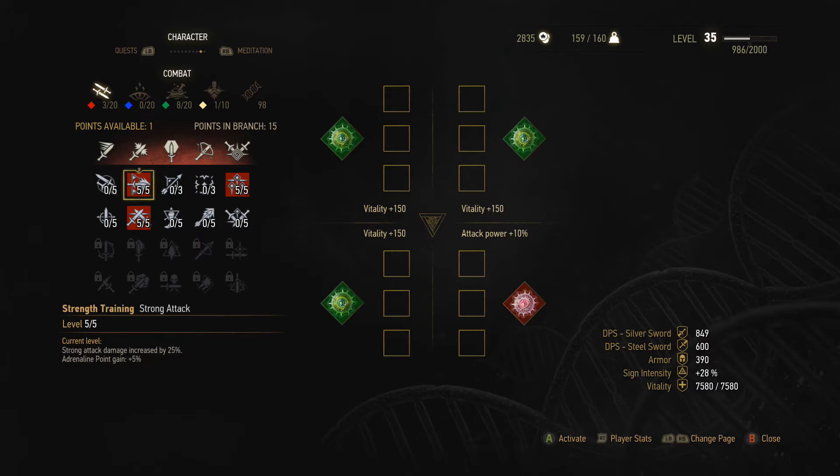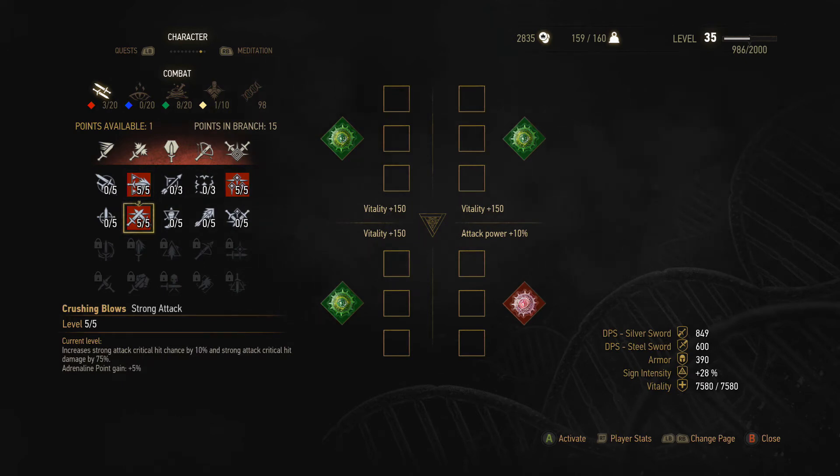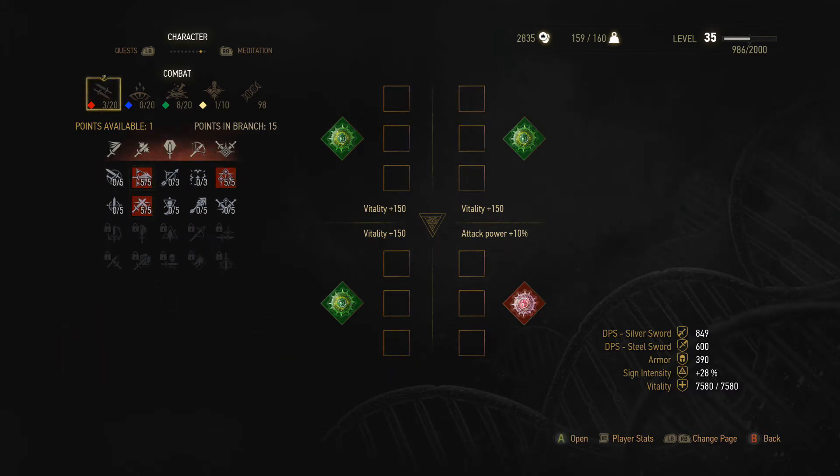Now let's look at combat skills - you want three combat skills here. You could grab Muscle Memory and Precise Blows if you prefer fast attacks; however, I've built this around a tanky style with lots of health, slow attacks, and I'm also using the Ursine armor to get the benefits to strong attacks. So I'm putting five out of five points in Strength Training - strong attack damage is increased by 25% plus 5% adrenaline point gain. I've put five out of five in Resolve in the Battle Trance tree, so if you gain some adrenaline points you don't lose them upon taking damage. Finally, five out of five in Crushing Blows - increasing strong attack critical chance by 10% and critical hit damage by 75%.